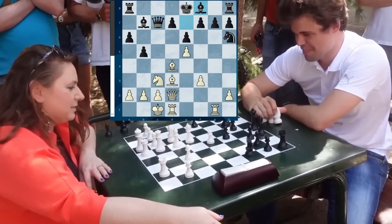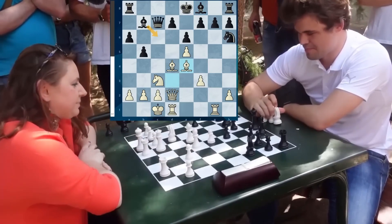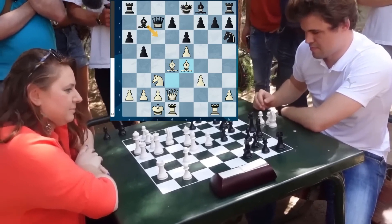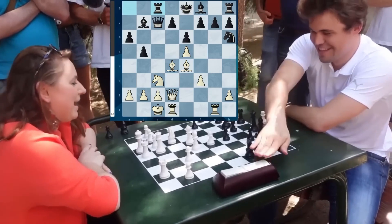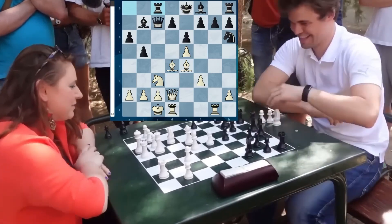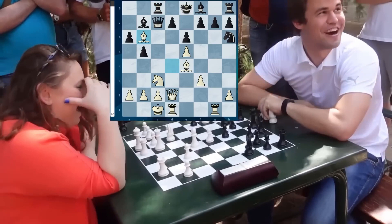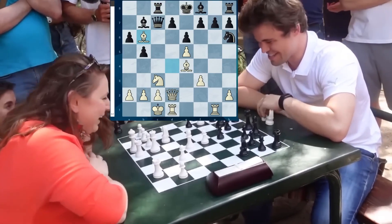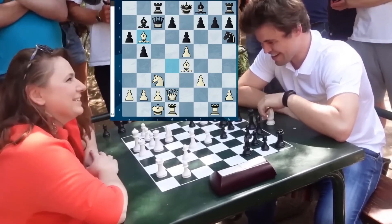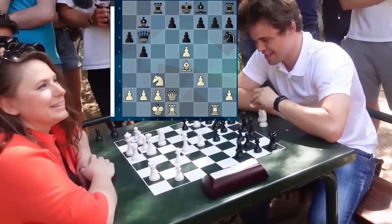Judit thinks how to punish Magnus since he's moving his pieces back. She plays Bishop E4, attacking the D file. And here's the climax of the game. Magnus has lost his spidey chess sense — he doesn't understand what Judit wants and just plays Rook C8. But now she can win in one move and Magnus will have to give up. Find the move! This move is Bishop B6 — a Bishop's sacrifice. He can't take that Bishop because of Queen D7, checkmate in one.